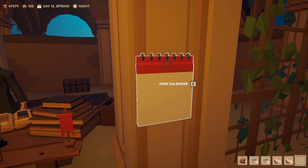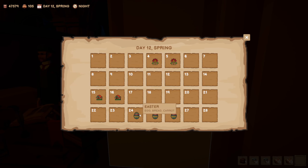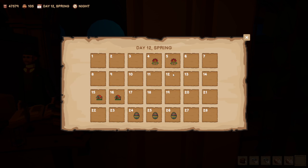Another huge tip: make sure you pay attention to the calendar. These calendar days display different holidays and let you know what items will be really important to sell on those days. Prices go up significantly and you can make a ton of money if you plan ahead. For example, it's the 12th right now and the 15th is Husbandry Fest — you'll need eggs, parmesan, brie, hay bale, and carrots. Make sure you have the licenses or the means to grow those things in time.